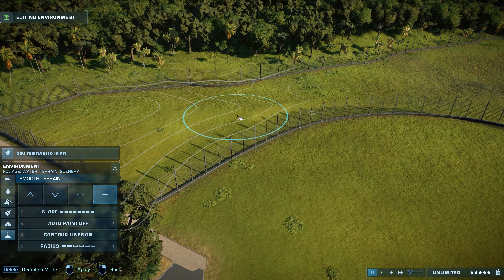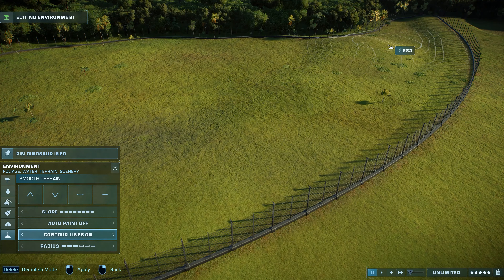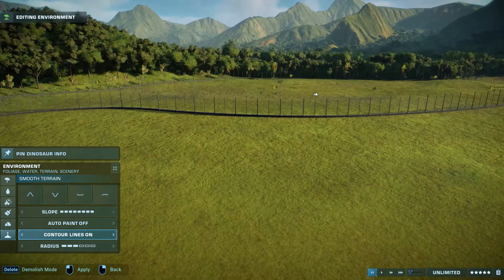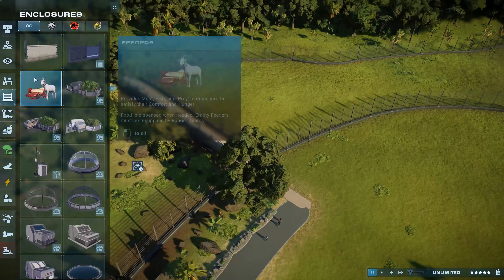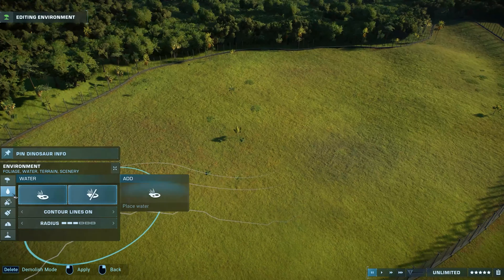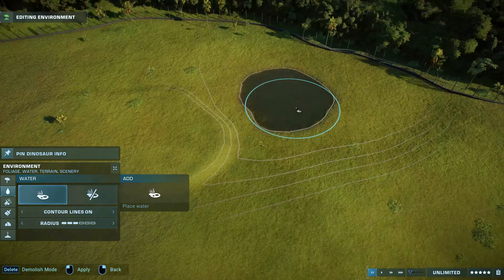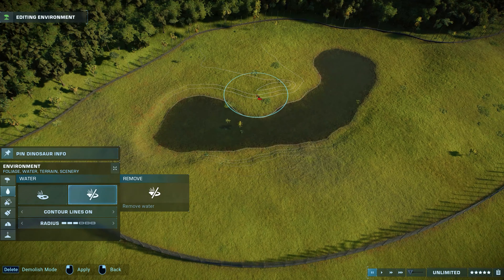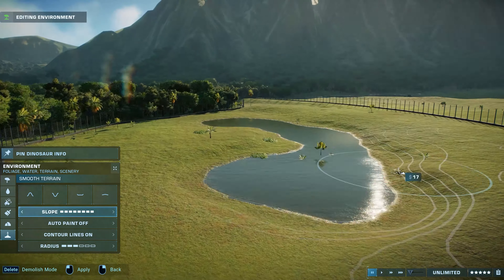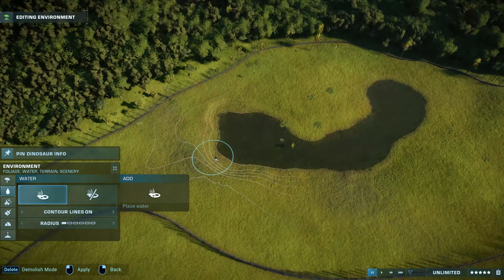Hello guys, this is Cesar Creates and welcome back to my channel! In today's episode of the Sandbox Mode Park in Jurassic World Evolution 2, we will build a large herbivore enclosure for four new dinosaurs. Some of them were very highly requested by you guys, so I hope that you'll be happy with my choices of what dinosaurs I decided to add to this large enclosure that we will build today.